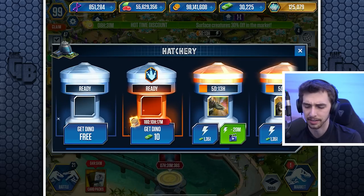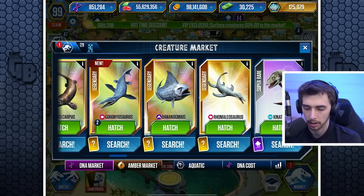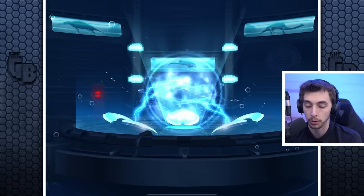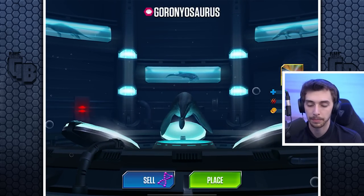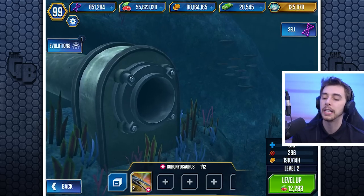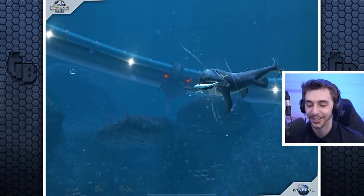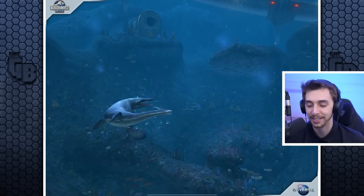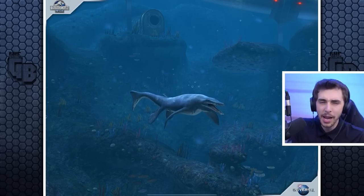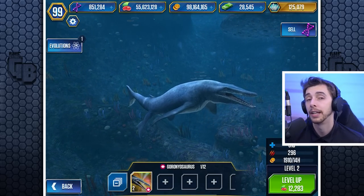It still costs DNA to get it — that's a bit sucky. We'll scroll to the end — there it is, Goroniosaurus. I'll spend some bucks to unlock it, then we can fuse it for free. There it is — it kind of looks very similar to Kronosaurus. We'll give it a quick feed. Look at the fishy — it looks awesome! They put so much effort into the animations.